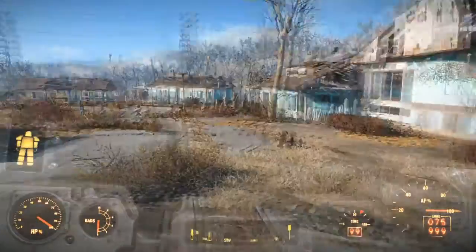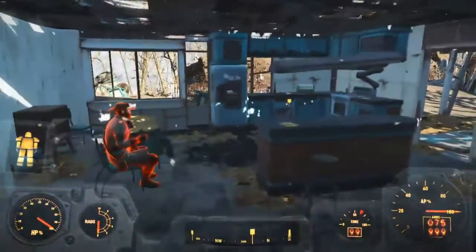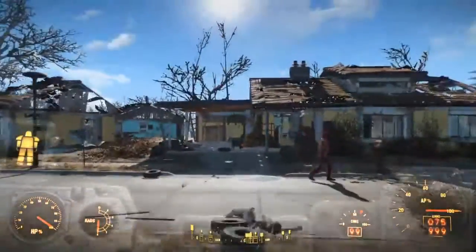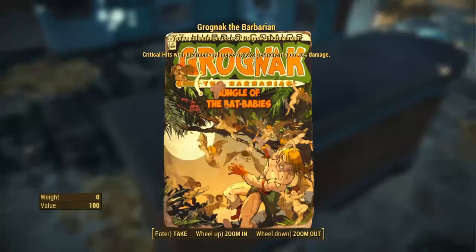Hello ladies and gentlemen, my name is the Face of Sargist and in this video I will show you where you can find all 10 of the issues for Grognak the Barbarian. The first one is in Sanctuary. From your workshop, just head on over here and it's on the counter of your home.